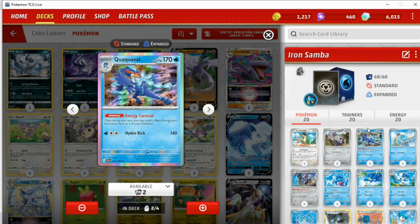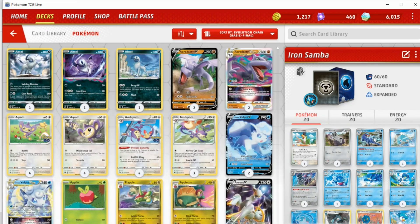So I wanted to do some custom themed decks for Scarlet and Violet. First up we've got Quacks of Lava, which is just the Iron Samba deck — a water/metal type deck. I've done one themed deck for each of the starters, and I'll leave timestamps in the description and comment section. Quacks of Lava has the ability Energy Carnival, so we can accelerate an energy card from our hand to one of our Pokémon.